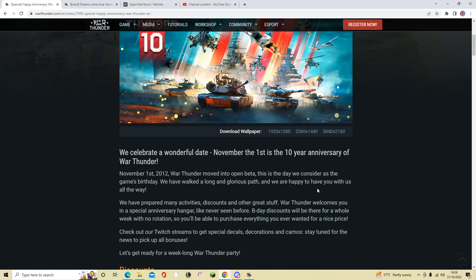War Thunder welcomes you in a special anniversary hangar like never seen before. Birthday discounts will be there for a whole week with no rotation, so you'll be able to purchase everything you ever wanted for a nice price. Previously they did it in a weird rotation so only certain nations would be on sale at a time — for example British and American vehicles for two days, then German and Russian, and so on. But now they're all on sale at the same time, so that's good.